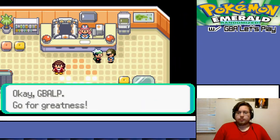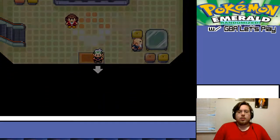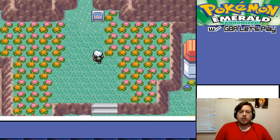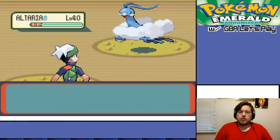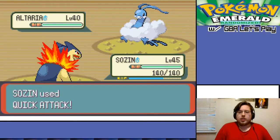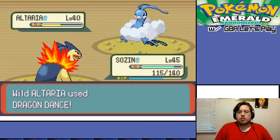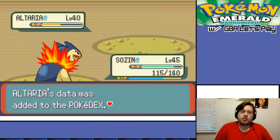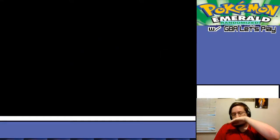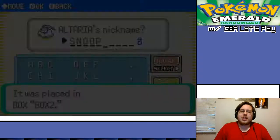Alright, Scott — yep, that's your last thing. Now let's go fight Wally. Altaria — okay, attack. This shouldn't kill. I'm going to throw a ball now because I'm actually rather terrified of that thing. Yes! It's a giant cotton ball — I'm going to be crass and just name it Snoop.